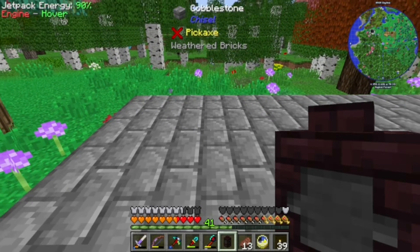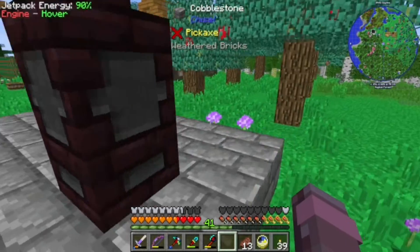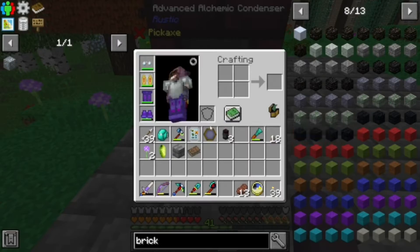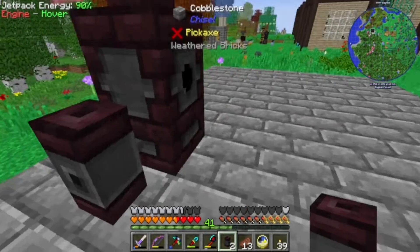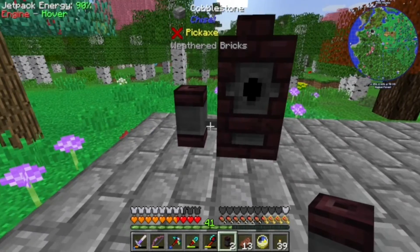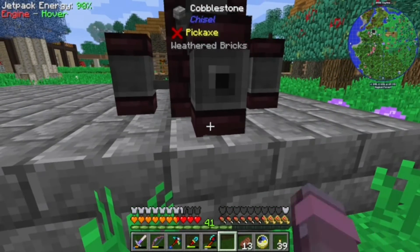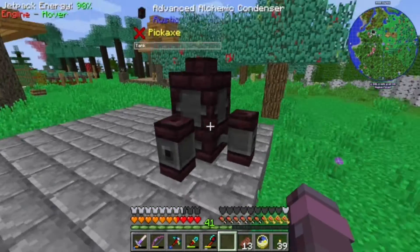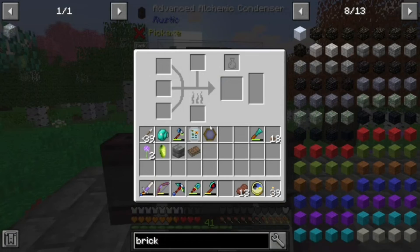Now let's take a look here — this is going to take up some room. We've got to place these so that the pipes go in just like so. It looks like you place them facing the condenser. That looks nice.